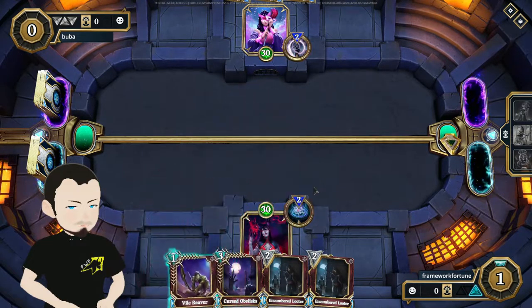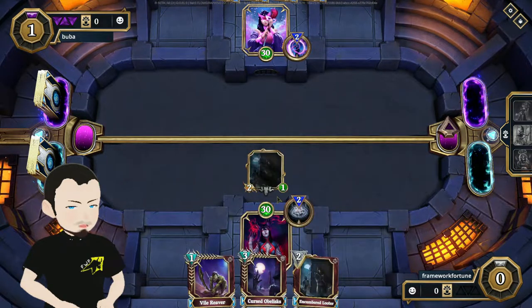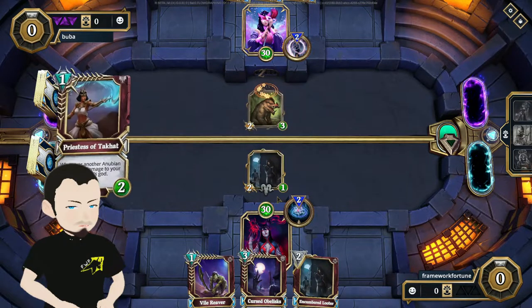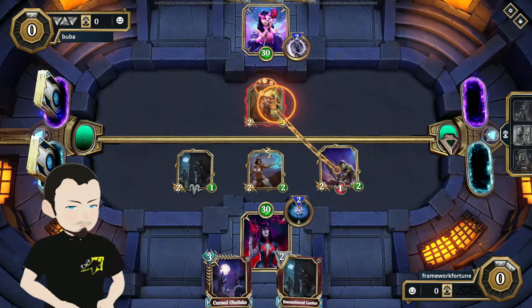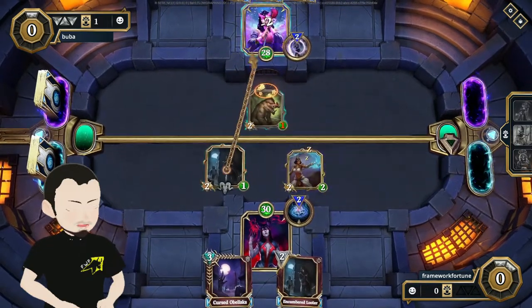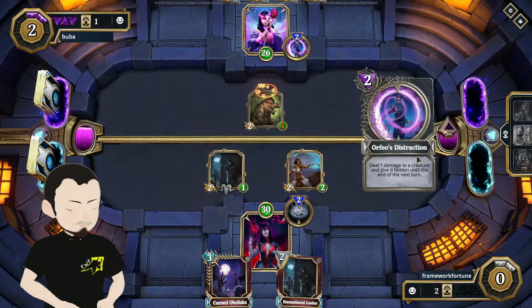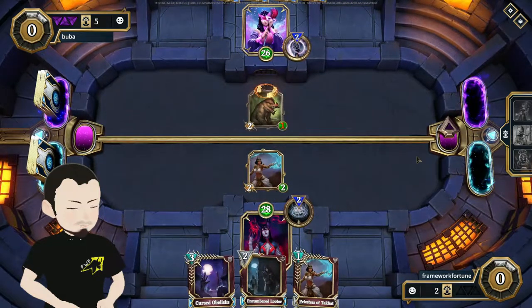I'm going to go with the encumbered looter because it's going to be hidden, then drop the next one and then drop the cursed obelisk. I need to see what type of deception deck I'm playing because some can steal the cursed obelisk. Getting the priestess to cut, going straight for him — some damage there — and starting this game out with a nice four-damage lead.